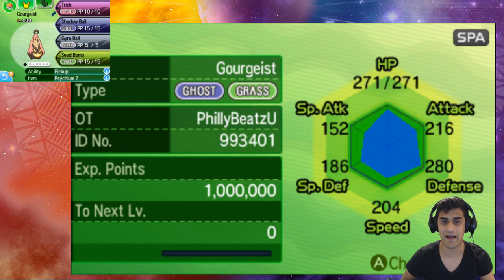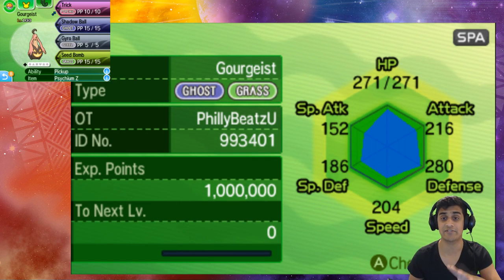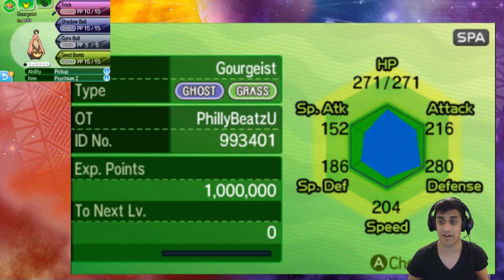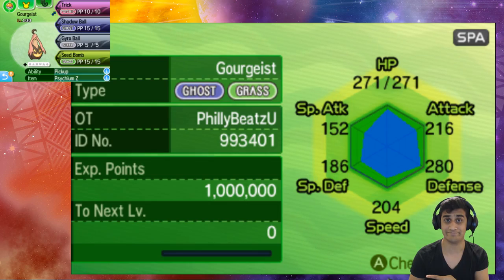Here we are — I've got my Gorgice rocking a Psychic Z crystal, using the move Trick. You're going to need the Psychic Z crystal to activate Z-Trick. We also have Shadow Ball, Gyro Ball, and Seed Bomb. Gorgice is a Ghost/Grass type Pokemon, so it should be interesting to see what we can do. Let's get into a Wi-Fi battle to find out the benefits.